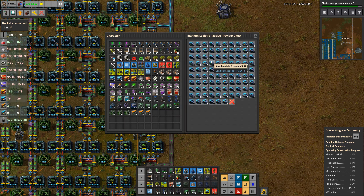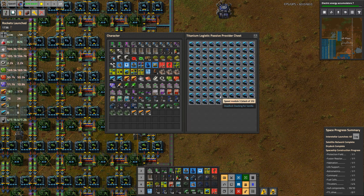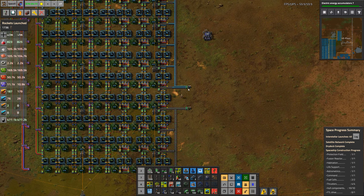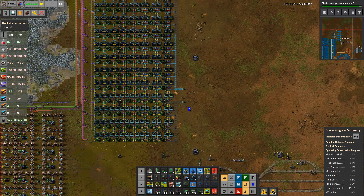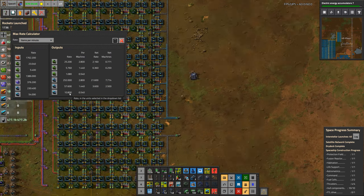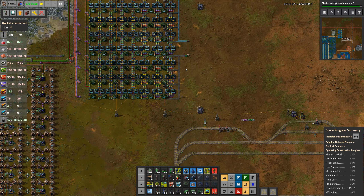As you can see, we have already filled this box. Each one of these stacks actually represents 50 speed modules, because it's two stacks of 25. This particular build, just in speed modules, is doing 10.8 multiplied by 25 — that's 250 speed modules per minute.